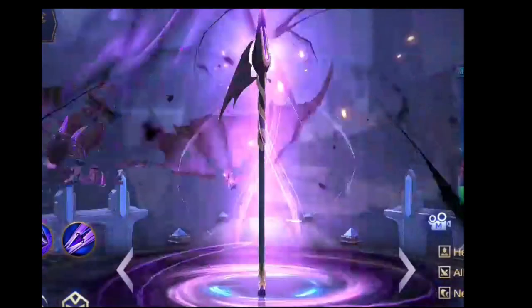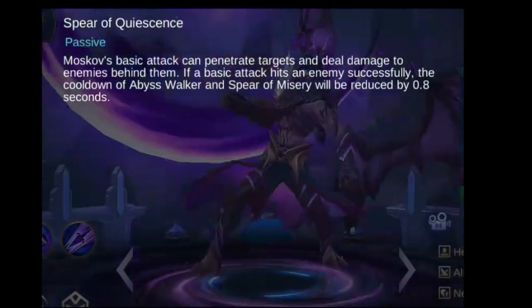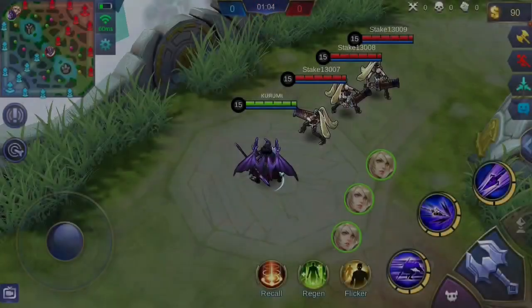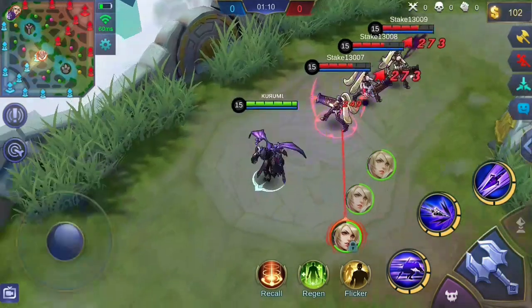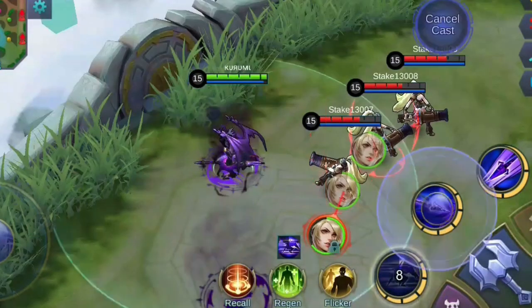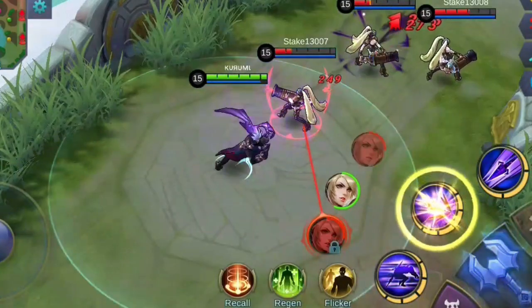Moskov's passive, Spirit of Quisense, allows him to penetrate targets and deal damage to the enemies behind them. The penetration damage is not 100% of his physical attack — it deals a percentage of his physical attack. This is pretty scary during team fights since it will hit most of the enemies. Also, the cooldown of his first and second skill will be reduced by 0.8 seconds for every successful basic attack landed on enemies.